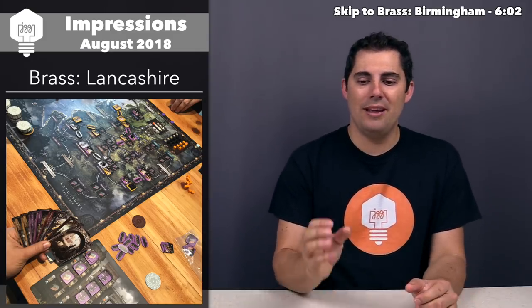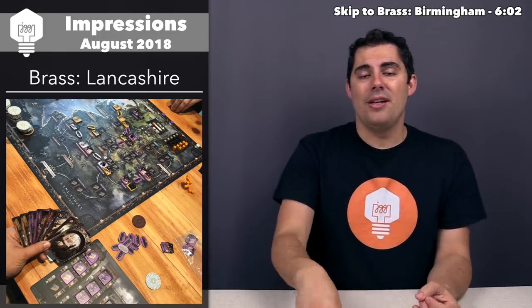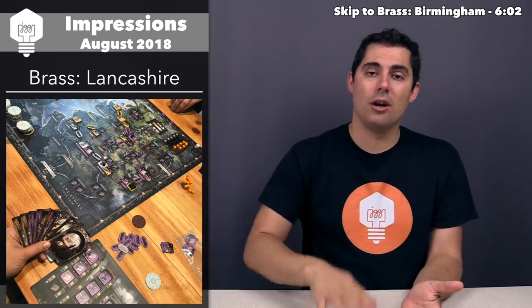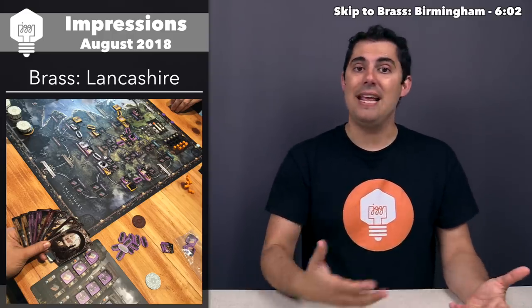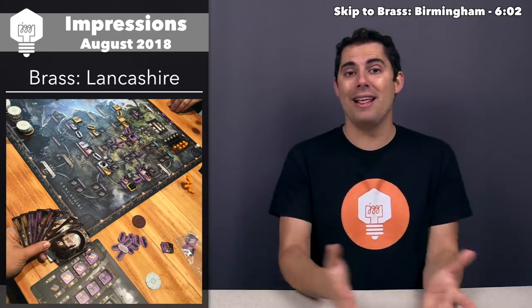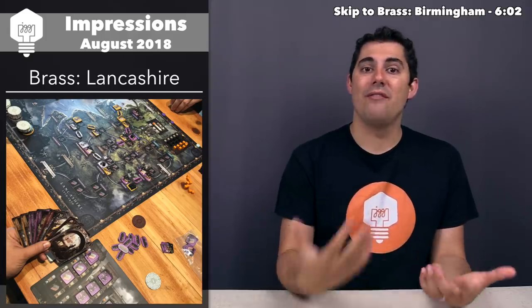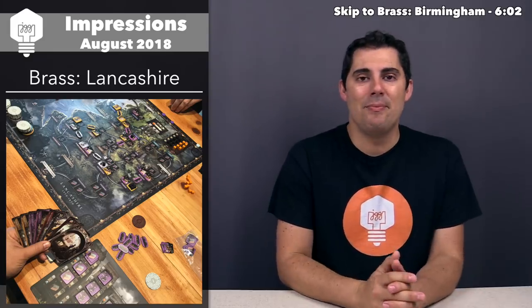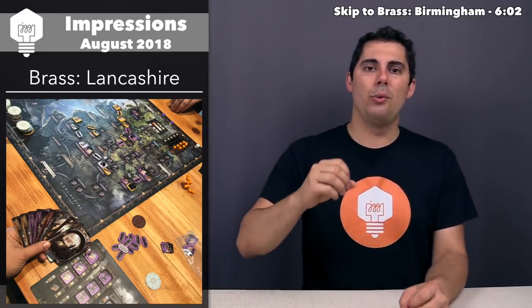What you're trying to do is get tiles down onto the board. If you put an iron tile down, you place iron cubes on top of that tile, and as soon as all the cubes are gone, you flip it over. Immediately, the person who owned that tile generates income — they'll make more money each round — and everything costs money in this game. You also generate victory points at the end of each era.